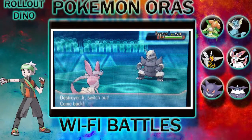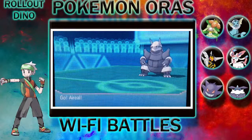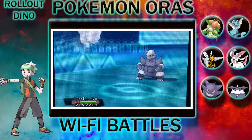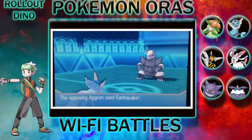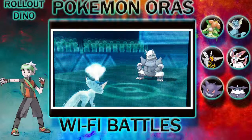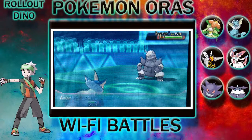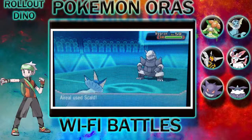Realizing the type differences and the disadvantages I had against Aggro, I decided to switch out to Ariel so I can take down Aggro, because Aggro uses Earthquake which doesn't really do that much to me — a little bit, but not that much. So I use Scald on him.